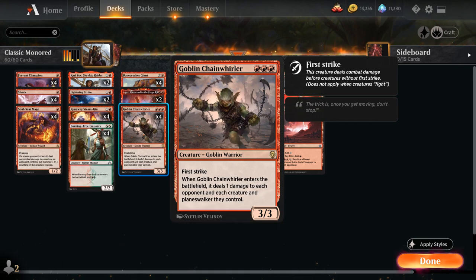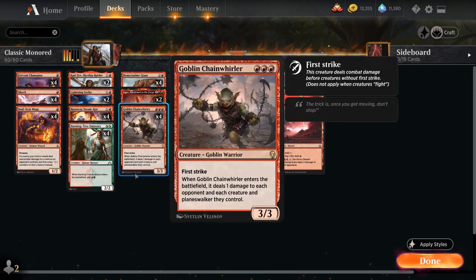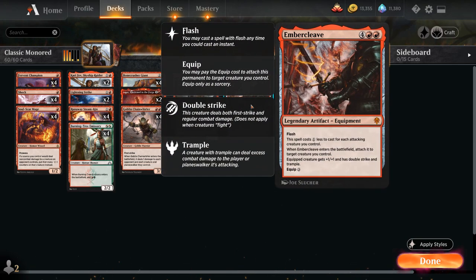We've got the full set of Goblin Chainwhirler, a 3/3 First Strike that when it enters the battlefield deals one damage to each opponent and each creature and Planeswalker they control — great in combination with Soulscar Mage, and also very good with Torbran, as we now get to deal three damage instead of just one. Two copies of Torbran as one of our curve toppers, and two copies of Embercleave since we're a red aggro deck.